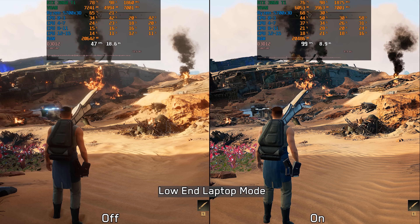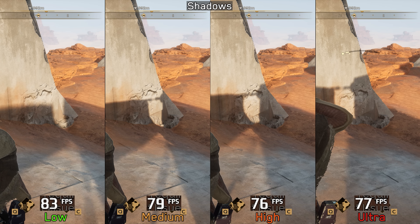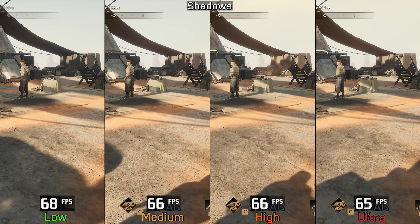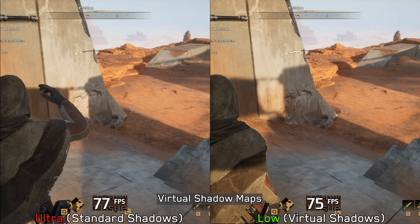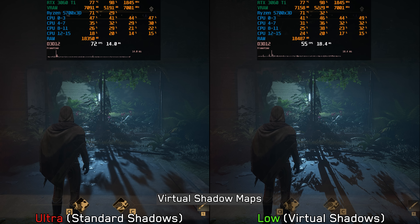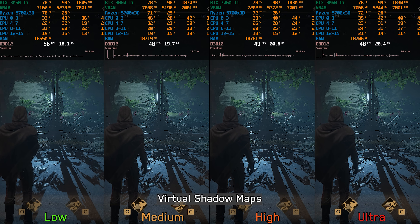Starting with shadows: both low and medium produce low-quality flickery shadows, while going up to high and ultra improves stability, resulting in a 7 to 8 percent drop in performance. In another scene the hit is slightly smaller, around five percent. There is also an option to enable Virtual Shadow Maps, which improves accuracy and quality while adding shadows for smaller objects. The performance difference between standard shadows and VSM can vary — in one scene the gap between ultra standard shadows and low VSM is fairly small, but in another, low VSM costs around 23 percent more. Pushing VSM beyond low comes with around a 13 percent cost, so I recommend using high or ultra standard shadows.